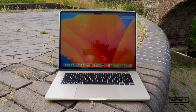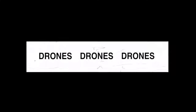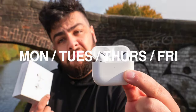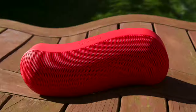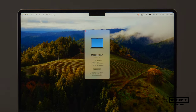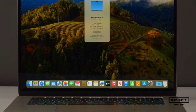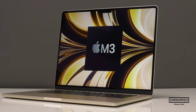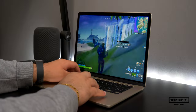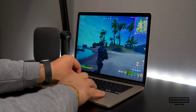But without any further ado, let's hit the titles. First things first, I want to quickly mention the spec for the MacBook Air I'm testing today. This is the 15-inch MacBook Air with the M3 chip, which has an 8-core CPU, a 10-core GPU, 8 gigabytes of unified memory, and 256 gigabytes of SSD storage.